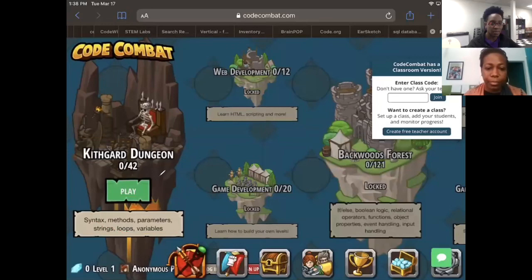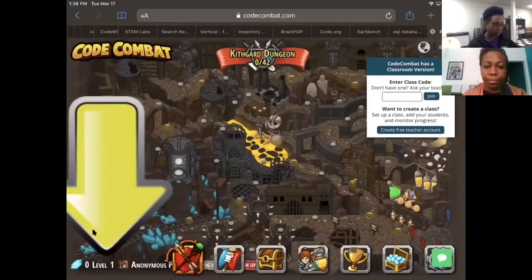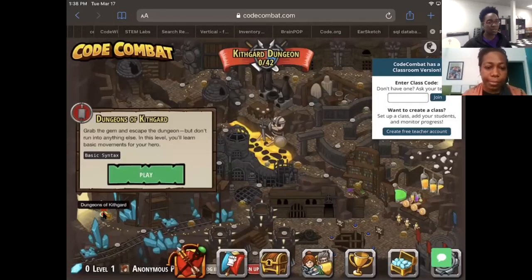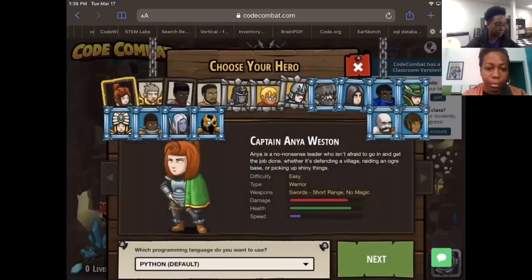We're going to click on this play button. As you can see there are 42 levels. We're going into level one right now. I'll go through the instructions and walk you through what to do. The goal is to get to the gem and escape the dungeon but don't run into anything else. In this level you'll learn basic movements. When you're ready, go ahead and press play.